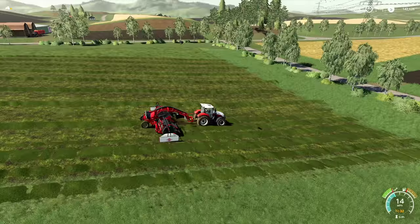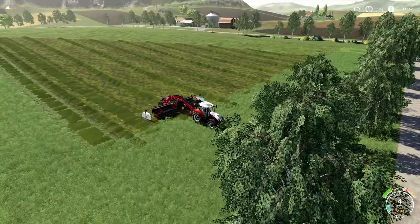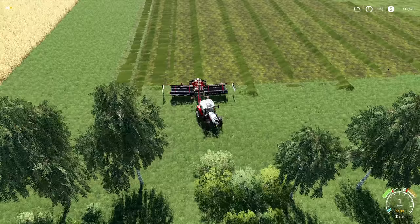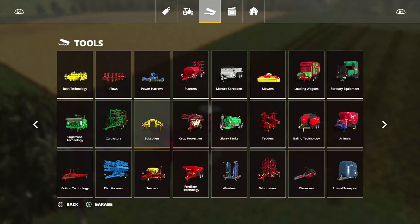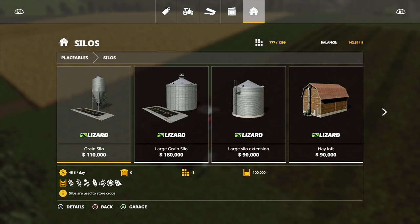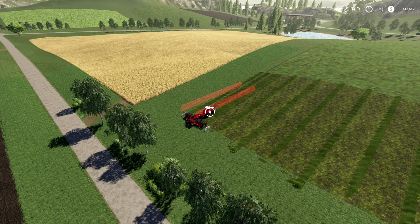We've got to finish getting our straw so we can fill up that barn. Then we have to place down two hay barns and a silo so we can take all this grass and put it to use. Let's take a look at silos real quick.